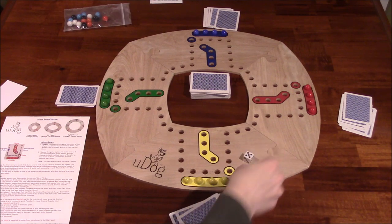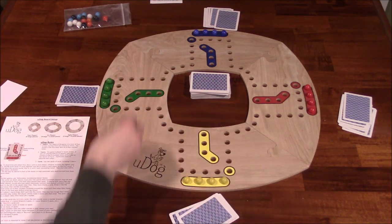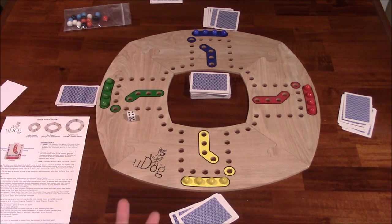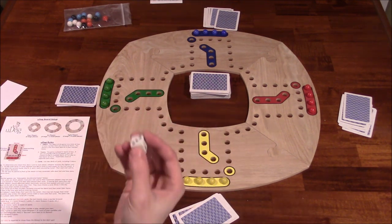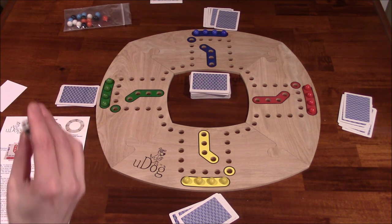Once that round is played out, the next player clockwise will deal four to each player, and so on — three, two — and then it goes back to six again, then five, four, three, two. It just keeps repeating over and over. So the number of cards you get depends on how many cards were dealt prior, with the game starting at six.